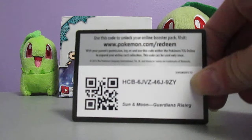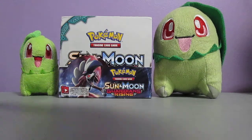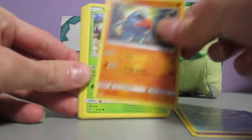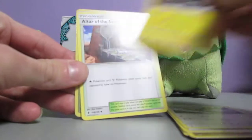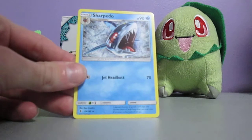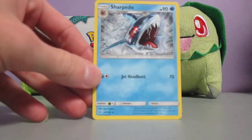We've got five packs after this one, so we're getting down there. This pack starts off with Slowpoke, Wishiwashi, Nosepass, Wimpod, Goomy, Grass Energy, Fletchinder, Alolan Graveler, Altar of the Moon, Brooklet Hill Reverse Holo, and Sharpedo. Look at the artwork on that! Holy smokes! Talk about the Shark Tank, my goodness.